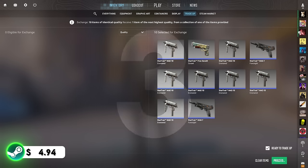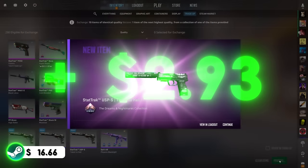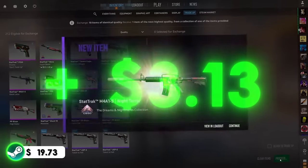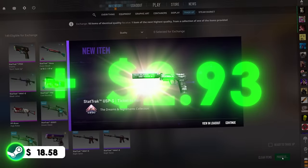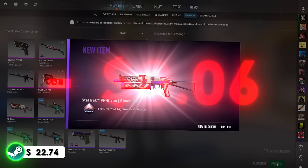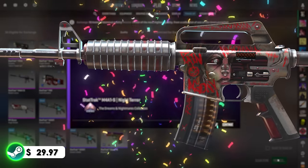Not the best, not the worst. Trade-up number 2 — let's go, that's what we want to see! We hit four USP-Ss in a row — that's insane! Then our first M4. We spammed through the rest and on the final click of this set, we got the best outcome. The best outcome on the final click — let's go!